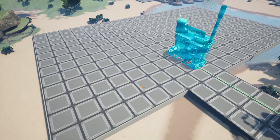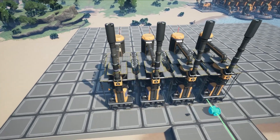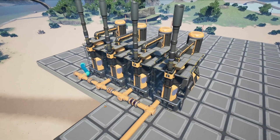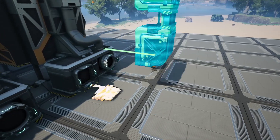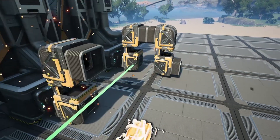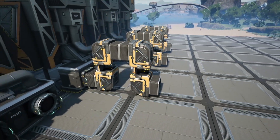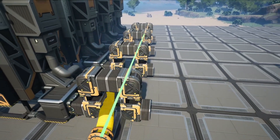First, you'll want to place down 4 refineries. Set all of these to the fuel recipe and connect up your crude oil input line. On the solid outputs of each of your refineries, use double vertical conveyor lifts to create bridge structures to handle the excess polymer resin. Thread a pipeline through the gap in the conveyors and connect it to each of the refineries with a pipeline junction cross.